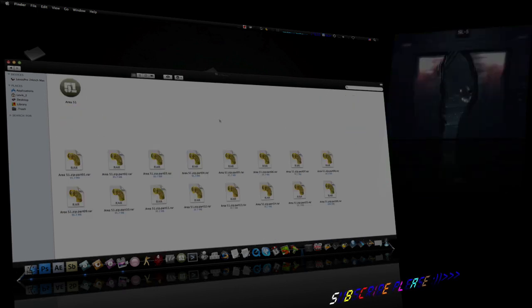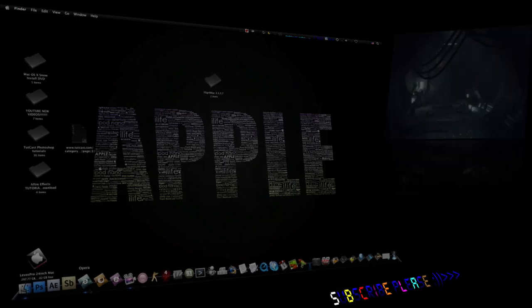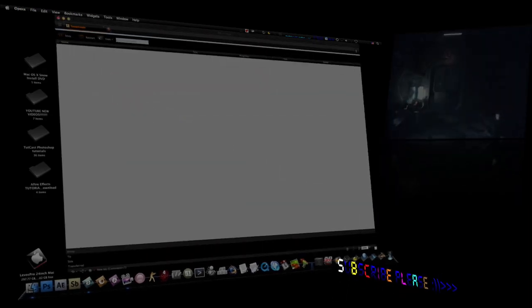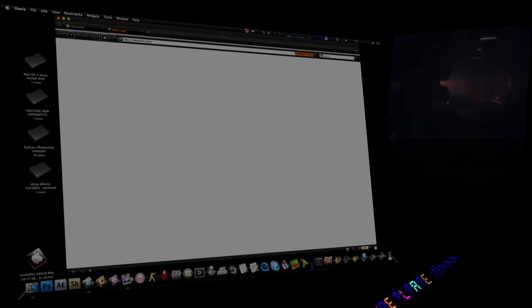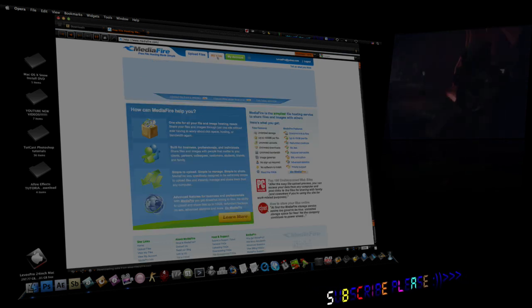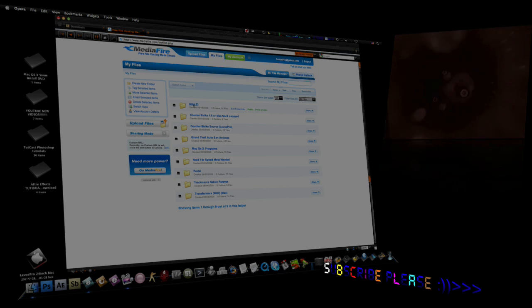I'm just going to go through the process of how you download it. First, you go into your web browser — well, obviously if you're watching this video your web browser is already open. Go into the description and you will download all of the 16 parts. You'll have to download all of them correctly and fully for the game to work.